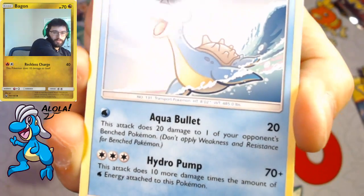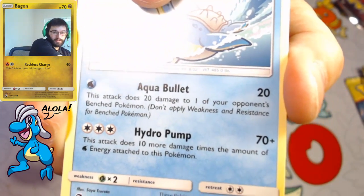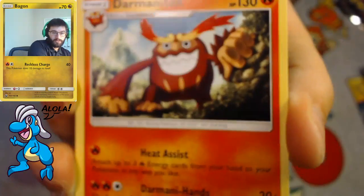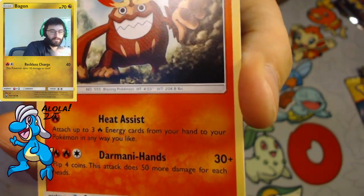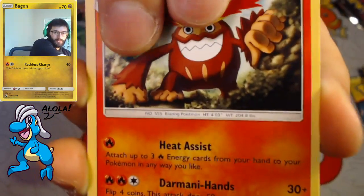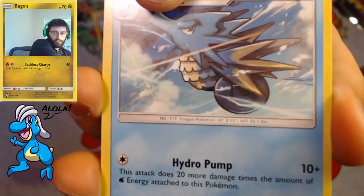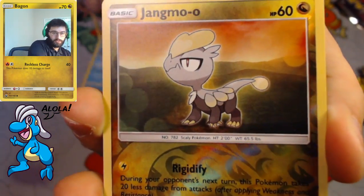We got Lapras, so happy to see us — Aqua Bullet and Hydro Pump. That's pretty good. Darmanitan — we know he's good. Heat Assist and those Darmanitan Hands. Seadra also has Hydro Pump. All these Hydro Pumps have slightly different effects.